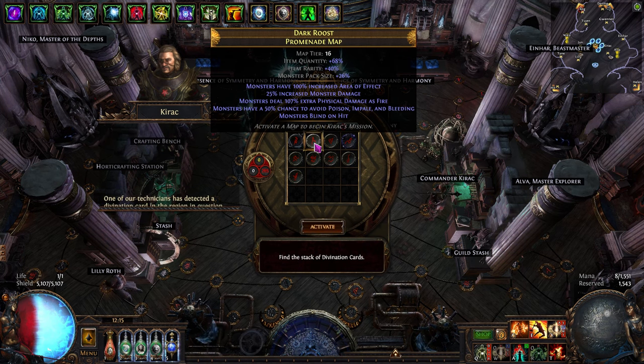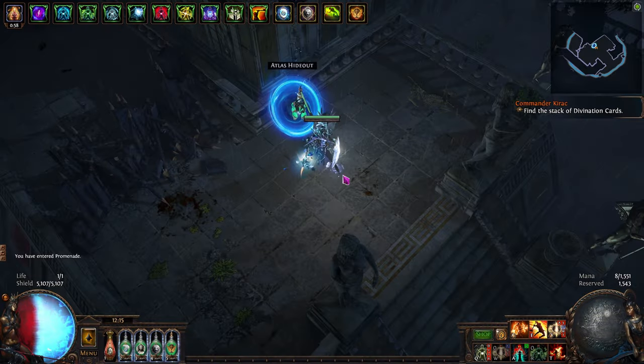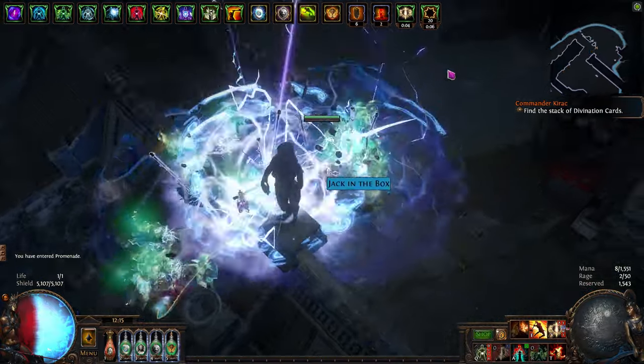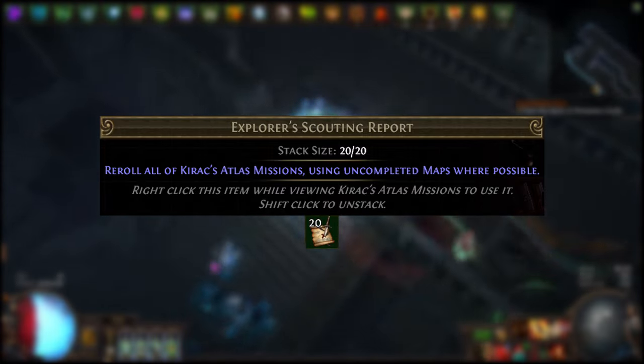I'd like to talk about a niche divination card farming strategy that is simply too hard to pull off with a completed atlas. Kirak offers you a variety of maps to choose from with random missions associated with them. One mission in particular requires you to find the stack of divination cards in the map. The Explorer's Scouting Report is a consumable that forces only incomplete maps on your atlas to appear as an option from Kirak.